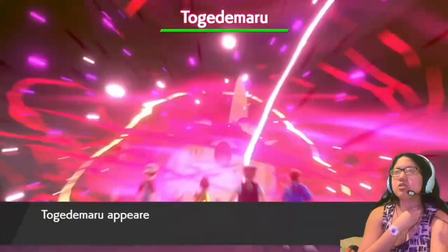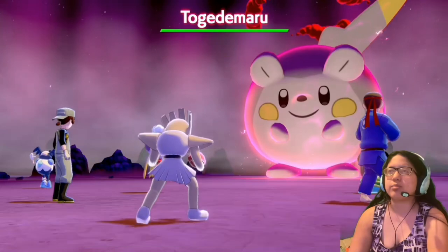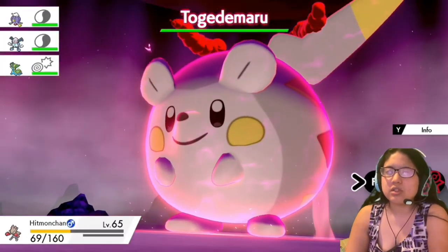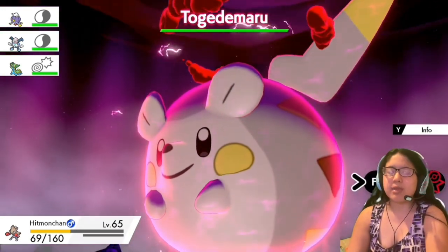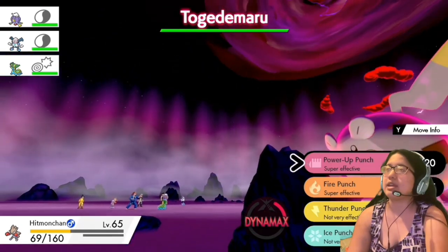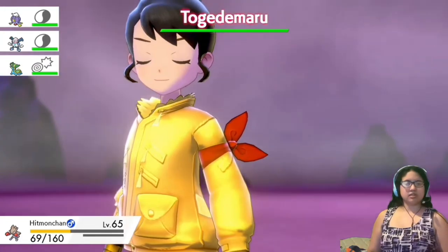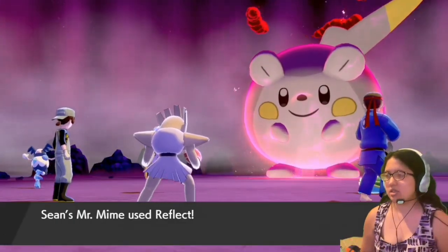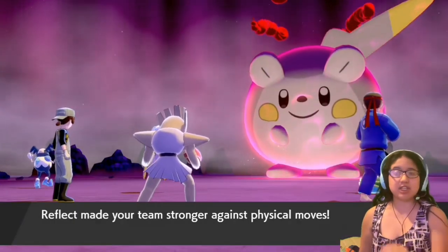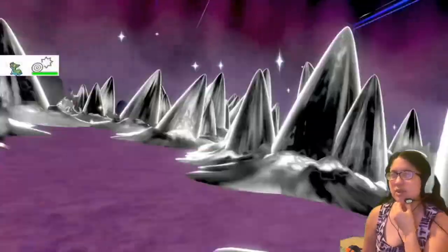It's so cute! I completely forgot Togedemaru was a Steel type — so adorable. I have no idea what Legendary I'm getting. You can't tell from the little flyby. I know it's going to be a... actually, I forget what type it's going to be. But yeah, I don't know what type or what Pokemon it is.